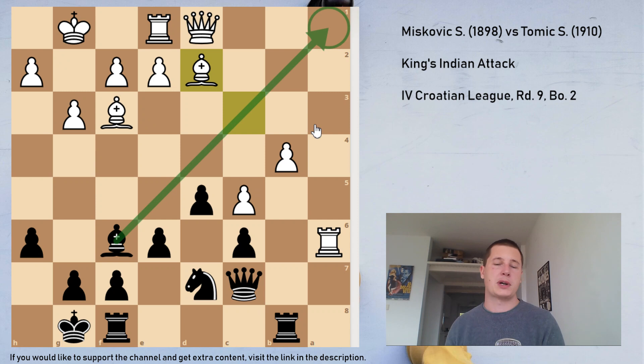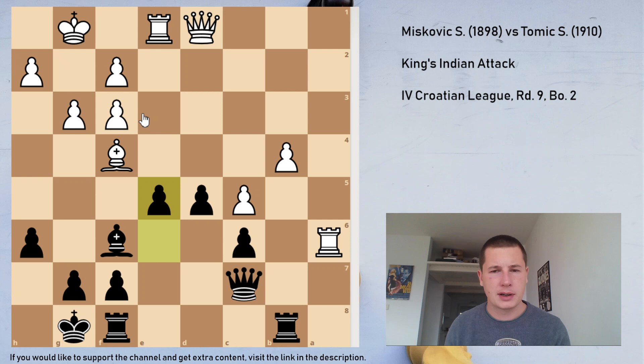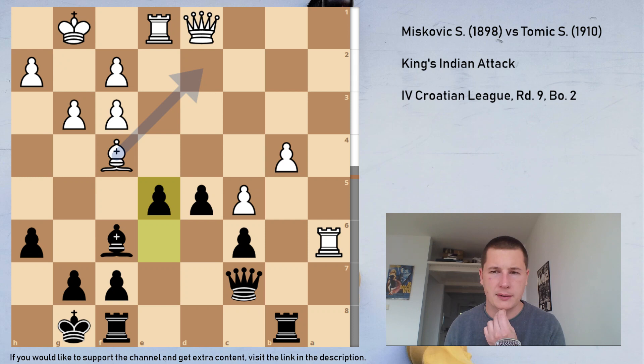After bishop moves, I played Ne5, which is a very aggressive move, threatening to take the bishop and threatening Nc4 — a great knight square. I calculated Bf5 but don't think it works because I take on f3, and when pawn takes, I take on e5. After Bd2, Ne5, I'm threatening to take the bishop and threatening Nc4. He played Qa4.